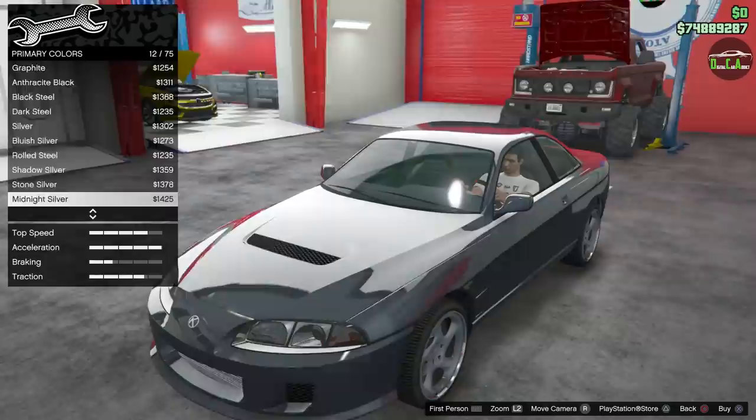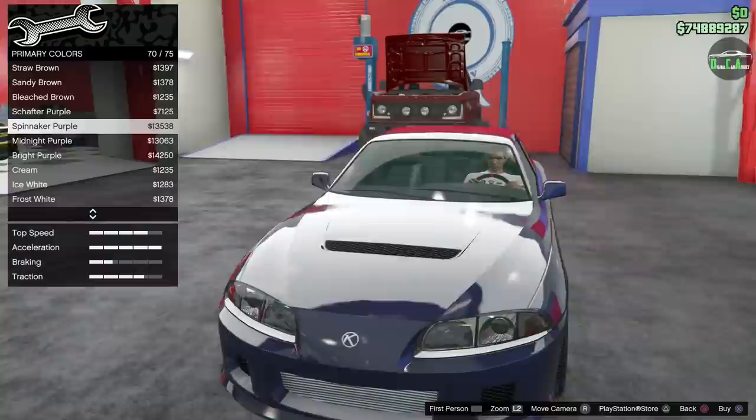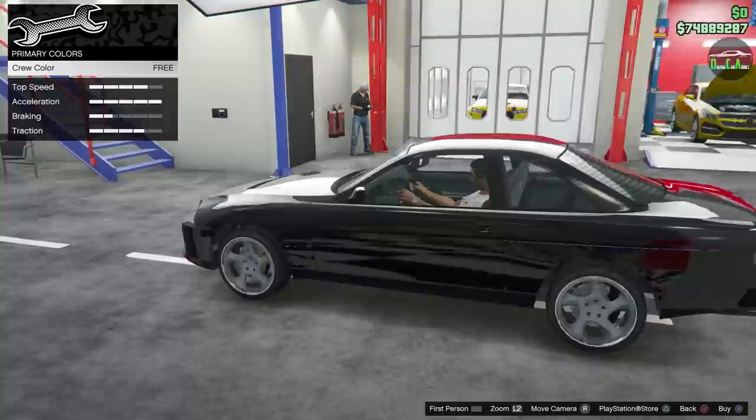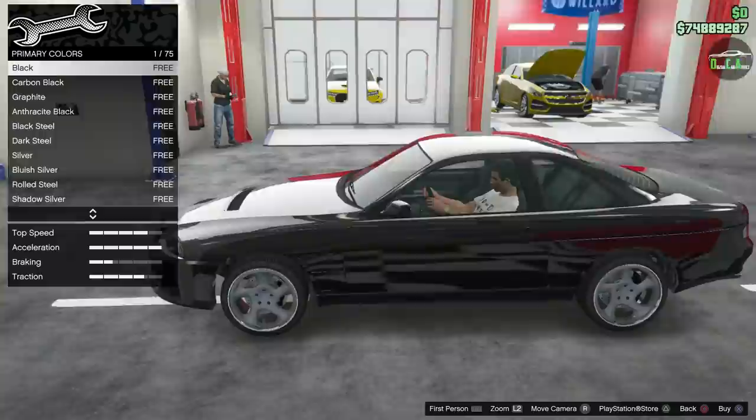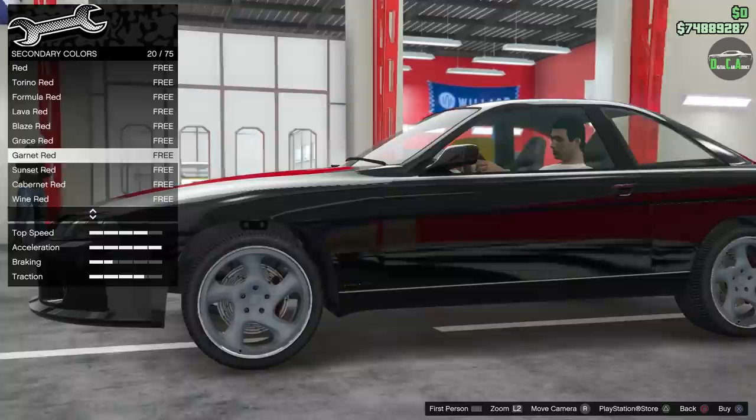There are a lot of other colors you can do that look pretty good — darker reds, white as well, many different cool colors. But to me the black just looks so good on this thing. We're doing crew black, which is a bit darker than the regular black in-game. You can see the difference back and forth. Secondary color is your brake calipers, which are actually inside of the rotors for some reason.